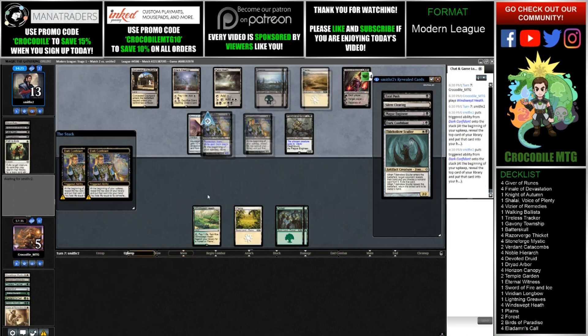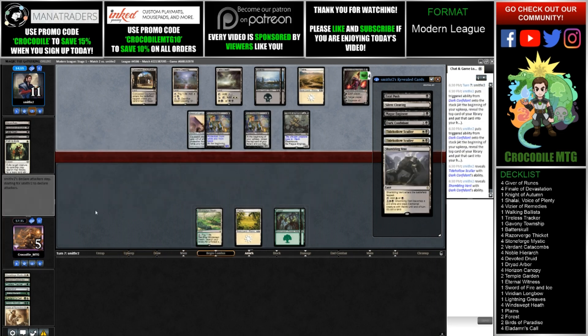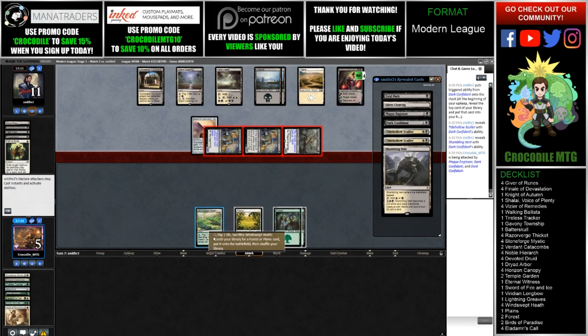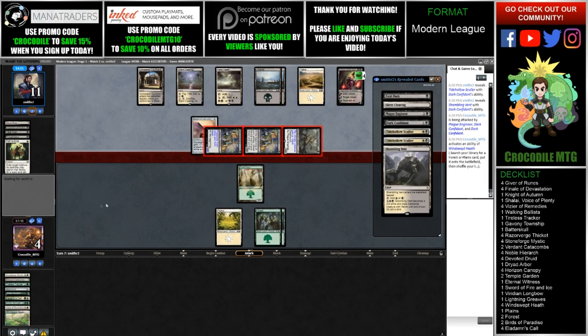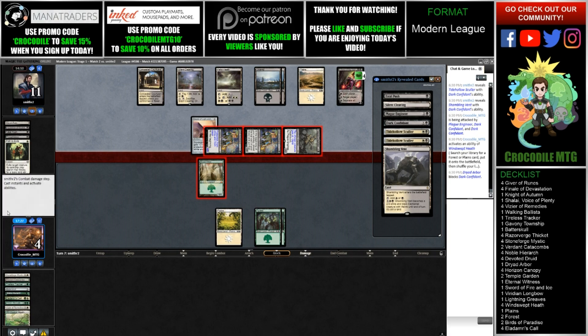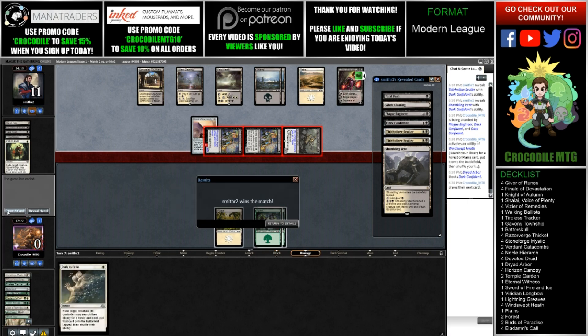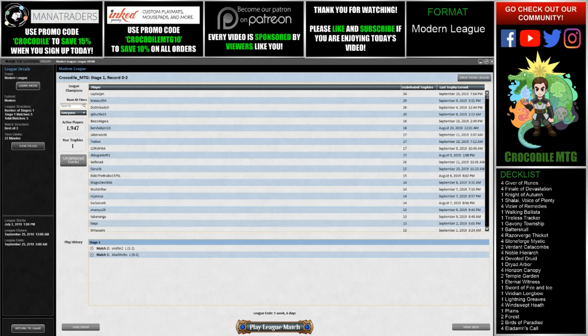We're going to pass the turn — we're not completely out of this yet, but we might have hope. Dryad Arbor coming in hot, going to block this Dark Confidant. Oh man — we fetched, I forgot we fetched. And that is the game.